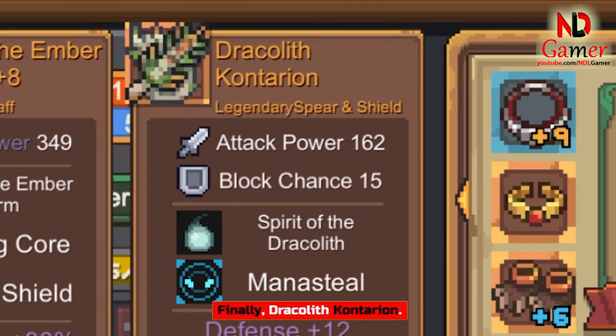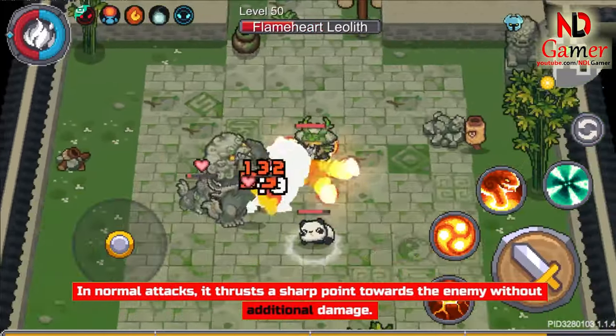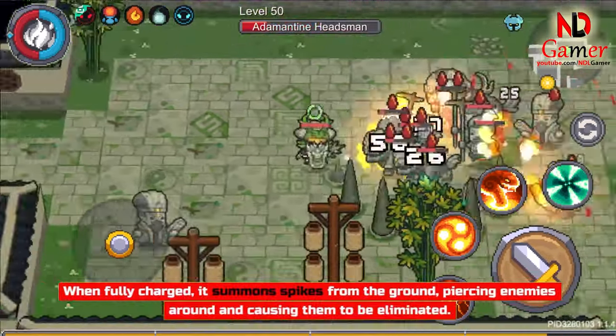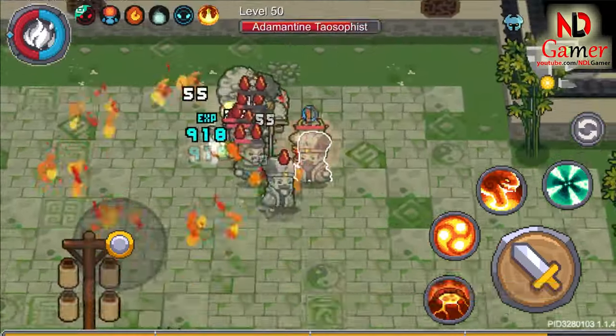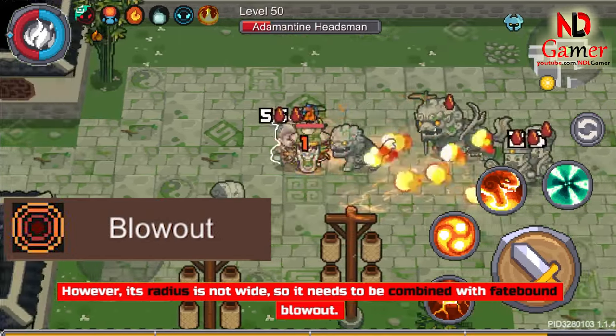Finally, Dracolith Contarion. In normal attacks, it thrusts a sharp point towards the enemy without additional damage. When fully charged, it summons spikes from the ground, piercing enemies around and causing them to be eliminated. However, its radius is not wide, so it needs to be combined with Fatebound Blowout.